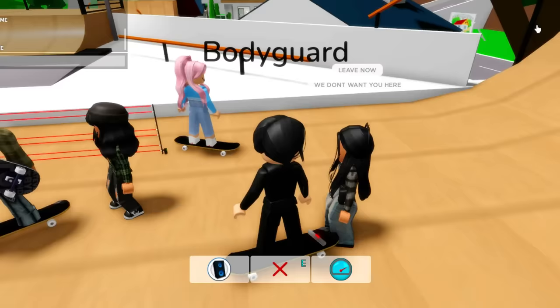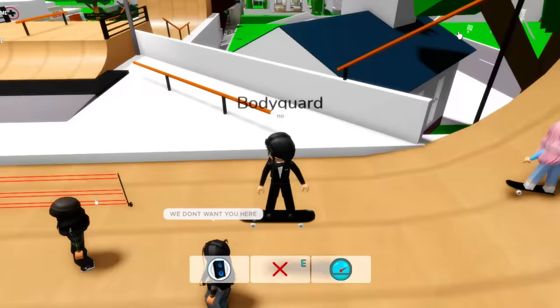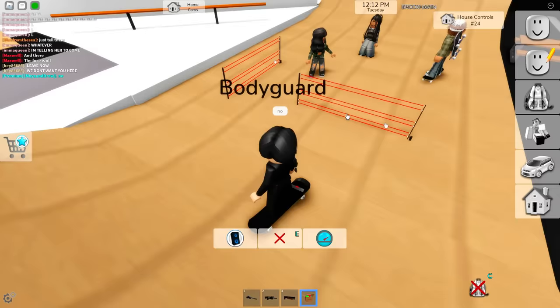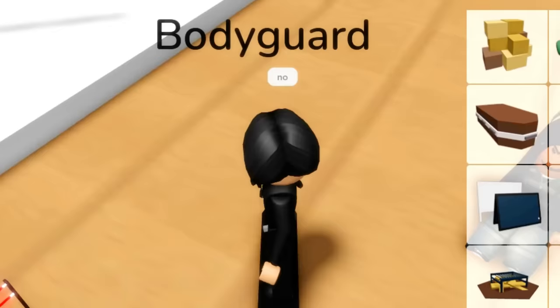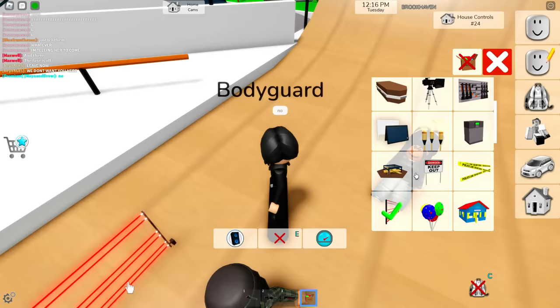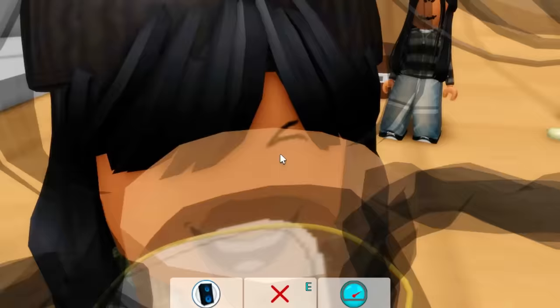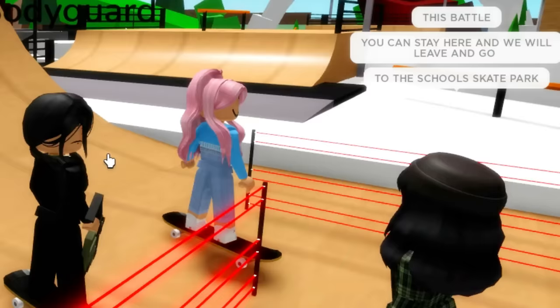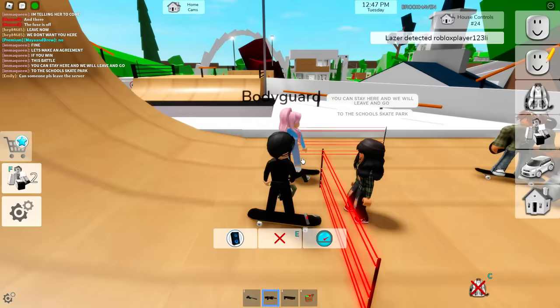These skaters are literally so rude. Just don't mind them - we can actually use this since it's kind of our house. Should we just go? No, we shall own this place! We are literally going to do it. Fine, let's make an agreement - if you win, you can stay here and we will leave and go to the school skate park. Wait, guys, there's actually a school skate park right over there. She didn't even say what the battle was.